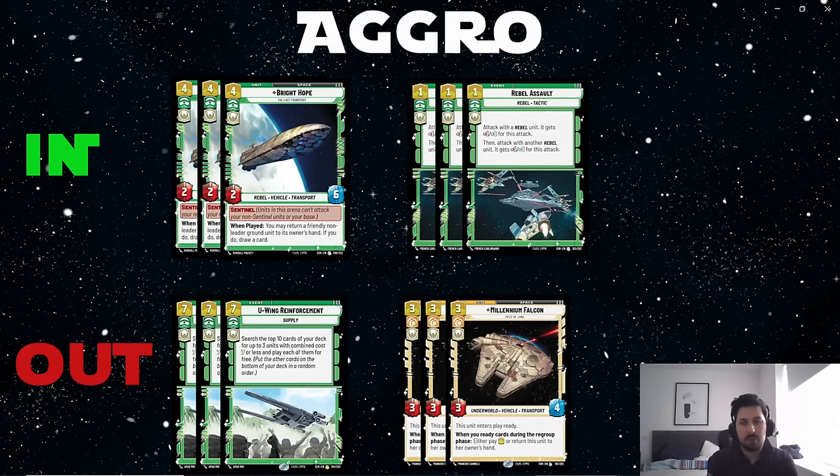If you happen to have Leia in play while playing Rebel Assault, you can attack with three rebel units at once — you play Rebel Assault on Leia, attack with Leia alongside another unit, and then Leia's ability triggers for a third rebel unit. That's extremely impactful in a racing situation. We also add three copies of Bright Hope, an excellent way to block the space arena — simply amazing against aggro. As for what we're sideboarding out: we take out U-Wing Reinforcements because games don't go long enough, and we take out Millennium Falcon because without U-Wing, Falcon becomes a lot worse.